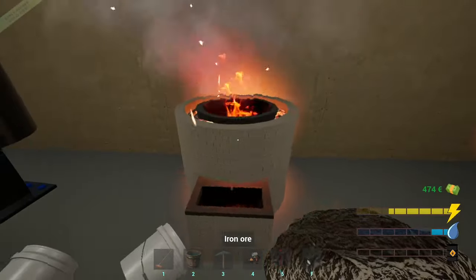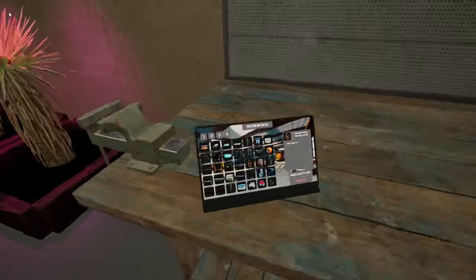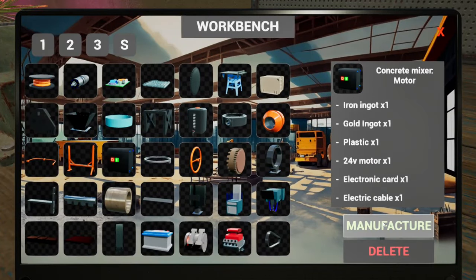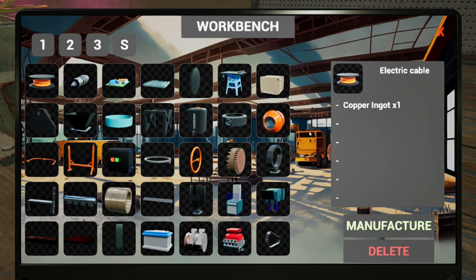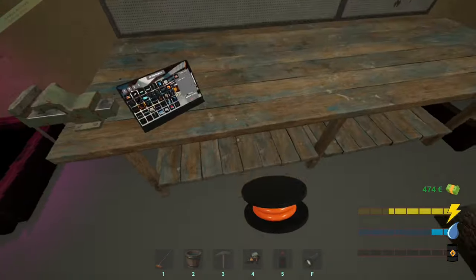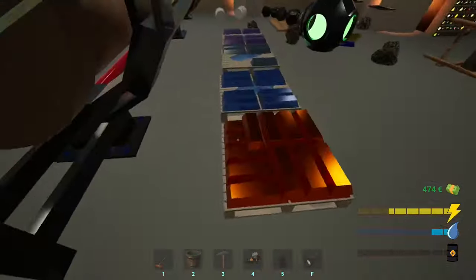Oh, there's nothing in that one. Burning things. Concrete makes a motor, so it needs an electrical cable, electrical card, and a motor. Okay, let's start making some of these things then. Let's get the motor manufactured.